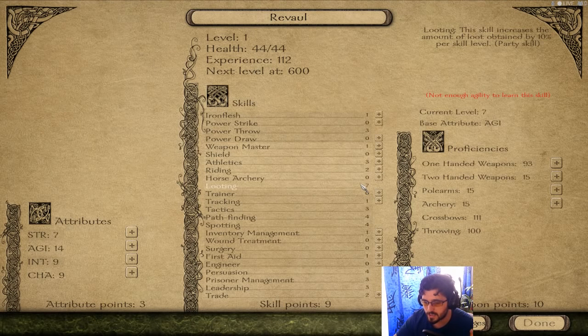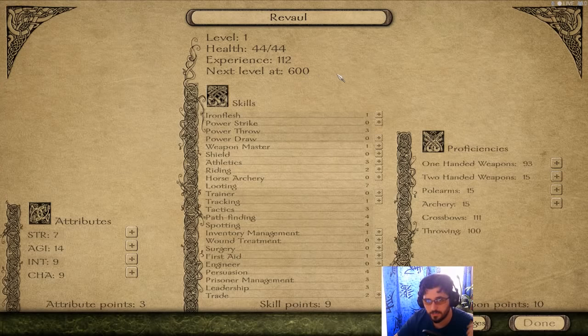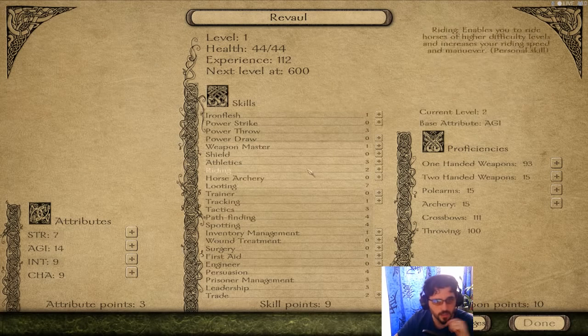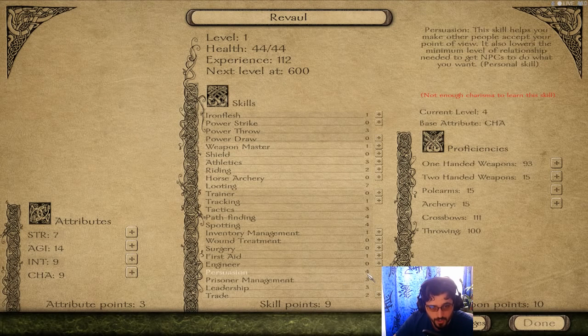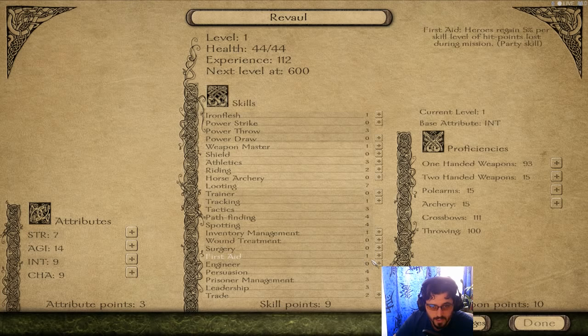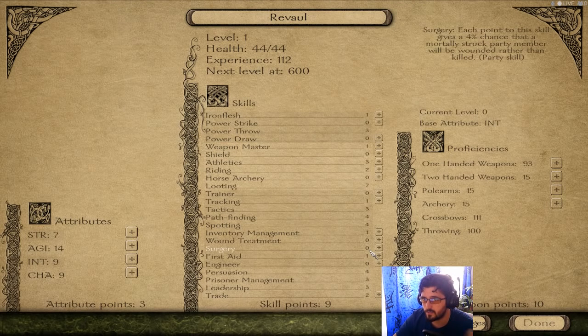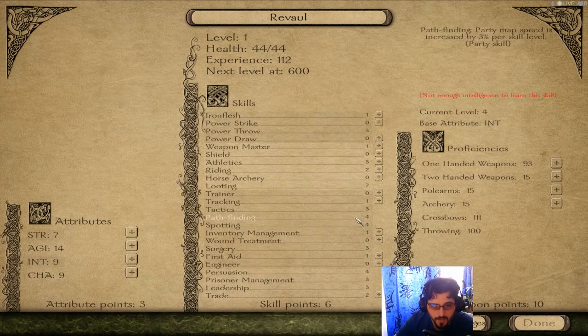In Prophecy of Pendor you need to get on your feet as soon as possible because there are huge raiding parties roaming the land. Even at level 20 or 30 you won't be able to take them on — you'll see what I mean as we go. Leadership is okay, prison management is okay, persuasion is good. We'll need surgery: each point gives a 4% chance that mortally struck units will survive as wounded instead. Very good — you'll be going through a lot of units.